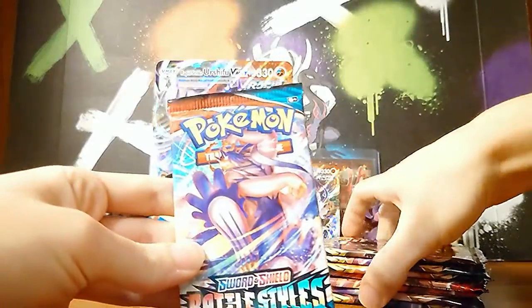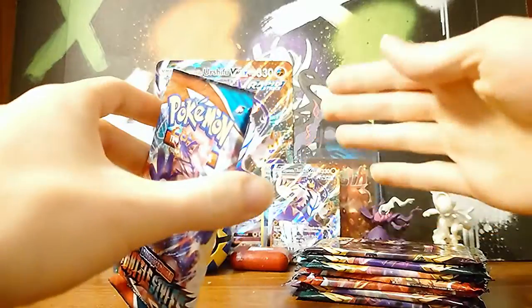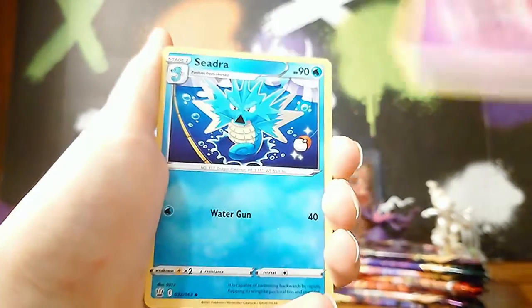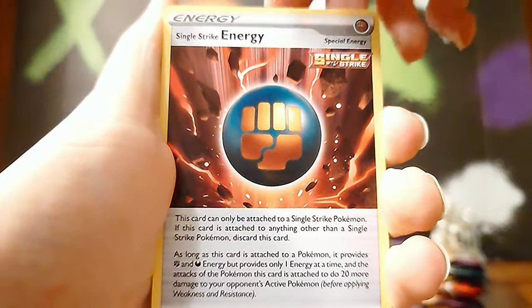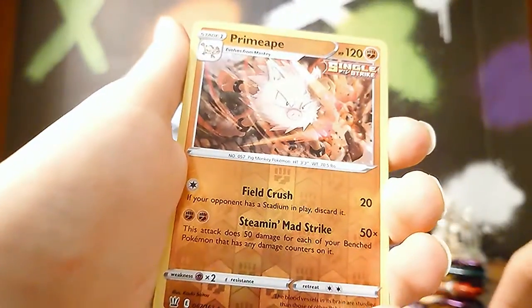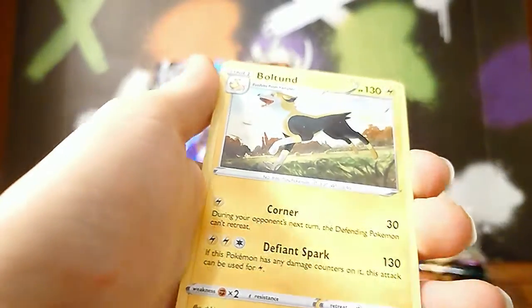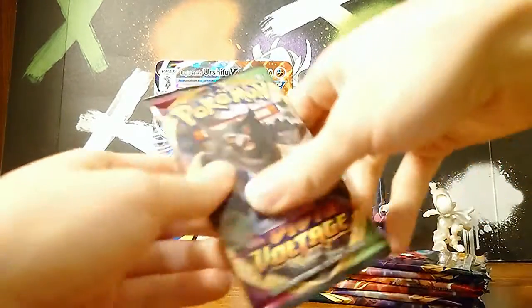Oh, I've already opened up so many. I hope it's not another Empoleon. We've got Psychic Energy, Seedra, Camping Gear, Single Strike Energy, Timber, Esper — I like the Buzz — Lickitung, Cherubi. Oh, Reverse Primeape! Is that rare? Yes, it is. That's pretty good. And Bolt Hunt. Well, go figure. At least it's in the Battle Styles one.